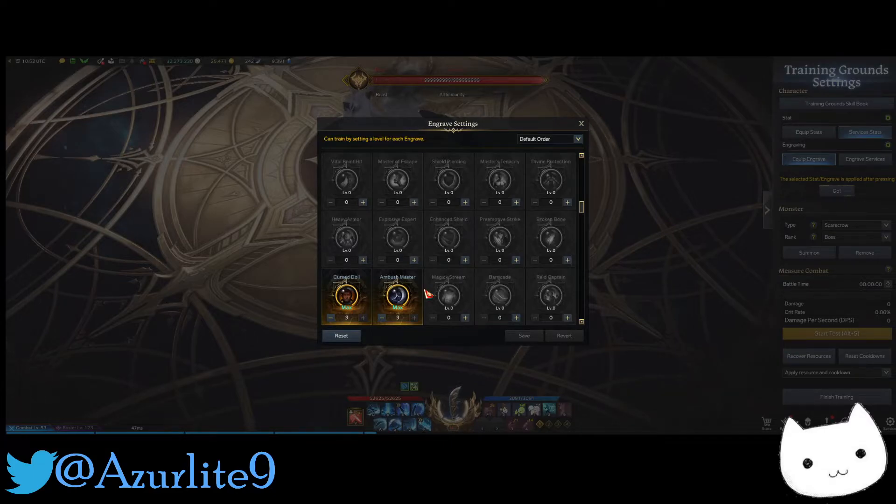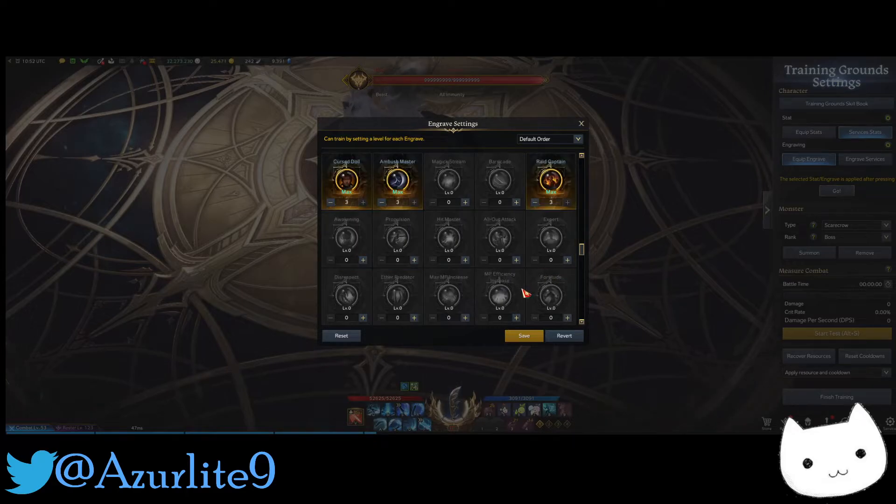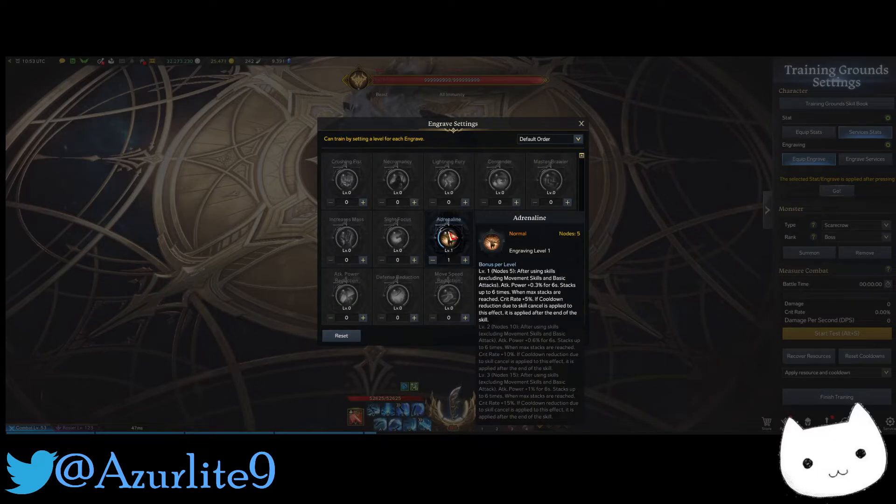The final engravings you want are: Control, Grudge, Curse Doll, Ambush Master, and Raid Captain all at level 3, then Adrenaline at level 1. I always recommend Adrenaline only at level 1 because if you look at its skill description, it's really effective at level 1 — you don't need to push it to level 3; level 1 is super effective.